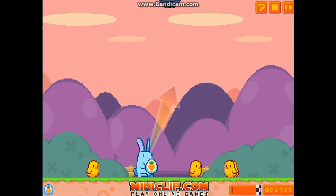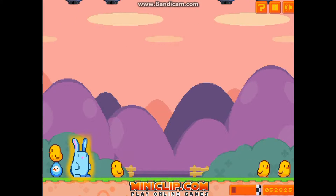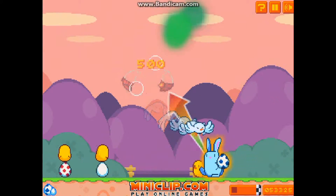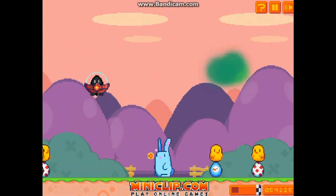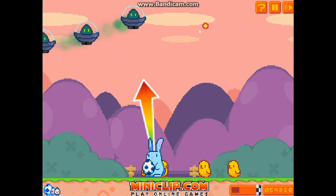Carrot booster power up — this carrot booster power up is very very good. Because when you grab an egg, you also get a bunch of carrots that boost around and destroy enemies very very quickly, especially if there are a lot in a line. Destroying as many of these guys as possible before my carrot booster runs out.